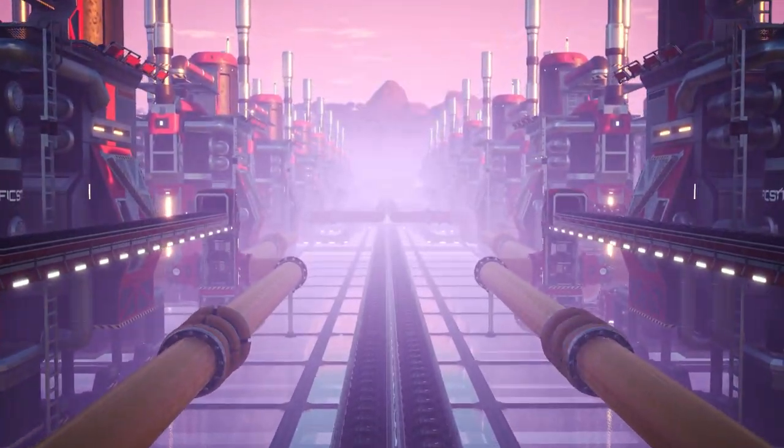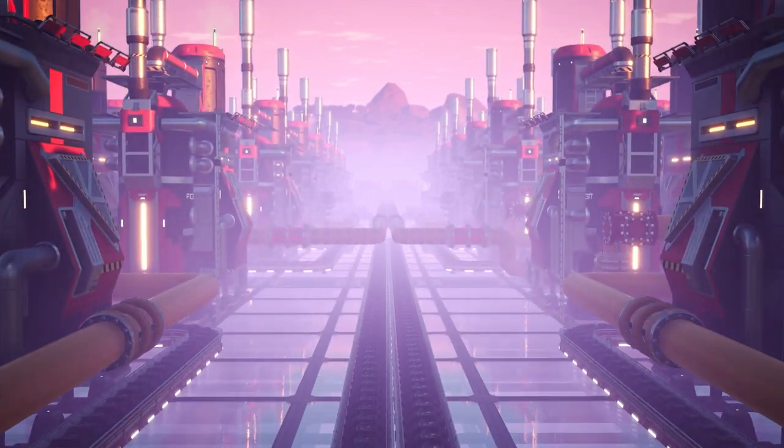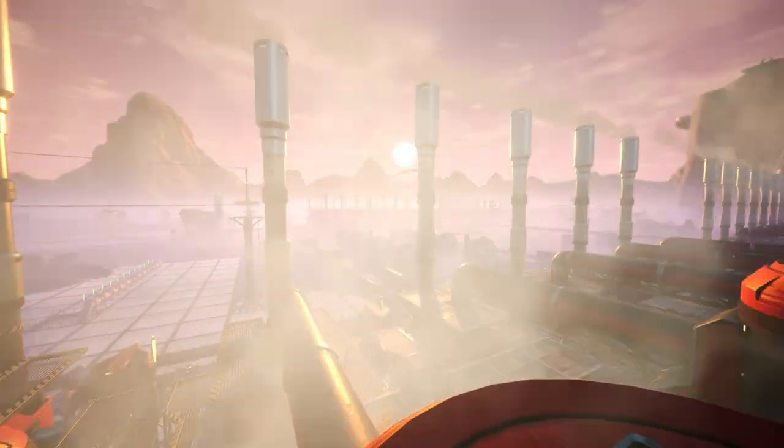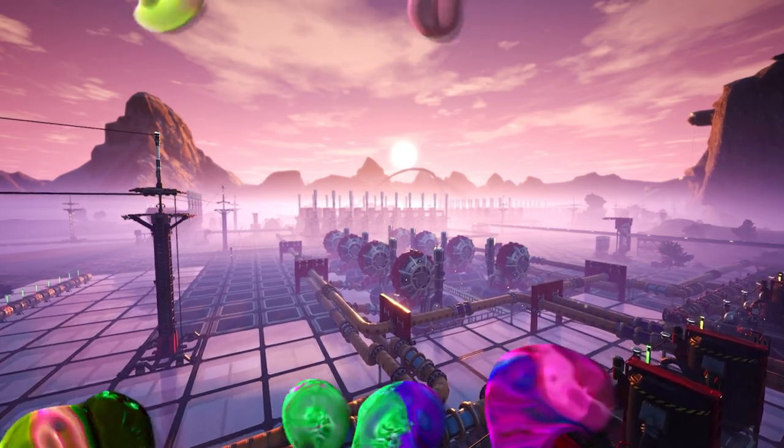Hi, my name is Meza and this is another super quick Satisfactory tutorial on how to use custom colors and set them as default in Satisfactory. There's also a game changer tip for early game at the end of the video, so make sure to stick around and find out what that is.